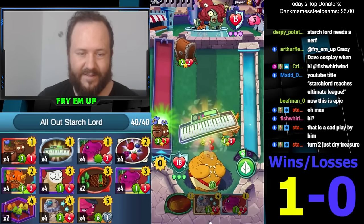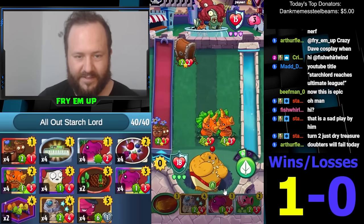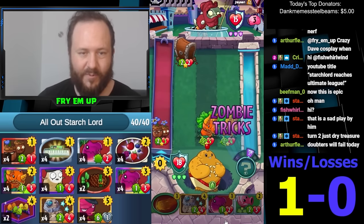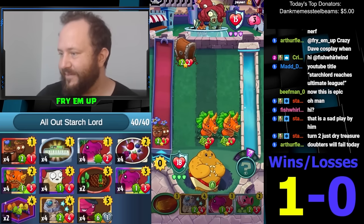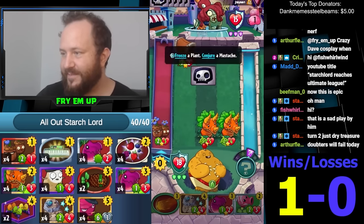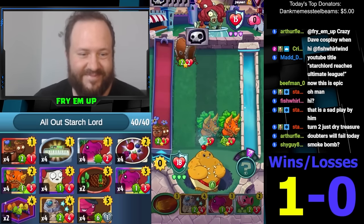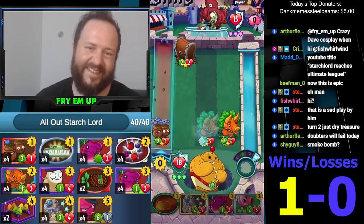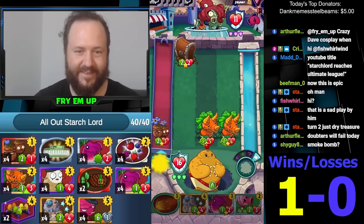These guys have enough health — he can't Weed Spray until next turn and it's gonna be way way too late. What are the bets? Let's check on them — 60% yes, 40% no. Frosty preventing three Bullseye — it'll do four next turn, good.